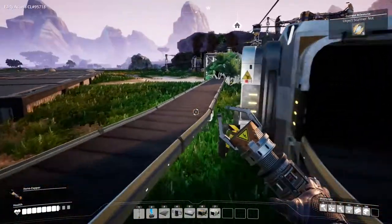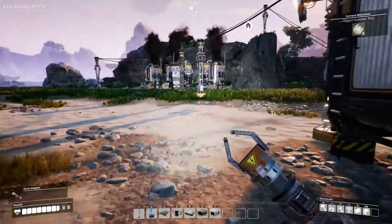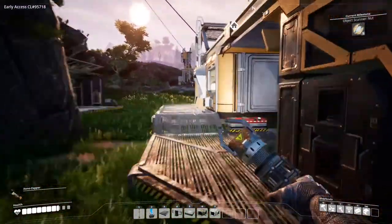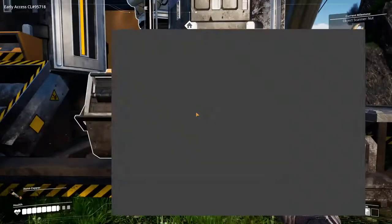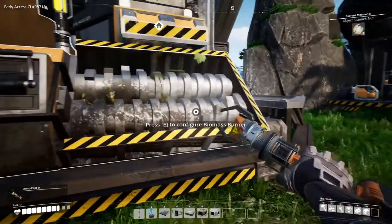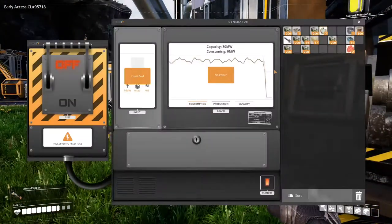We've got a full inventory. I need to cut down that tree because it's in the way. Let's turn the leaves and wood I have collected into biofuel and we can get our factory up and running again. I believe that is as much biomass as I'm going to get. So let's stick a stack in everything that we can.